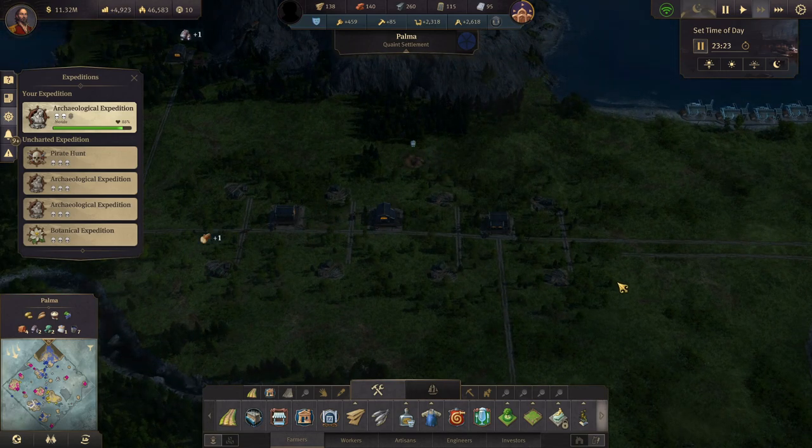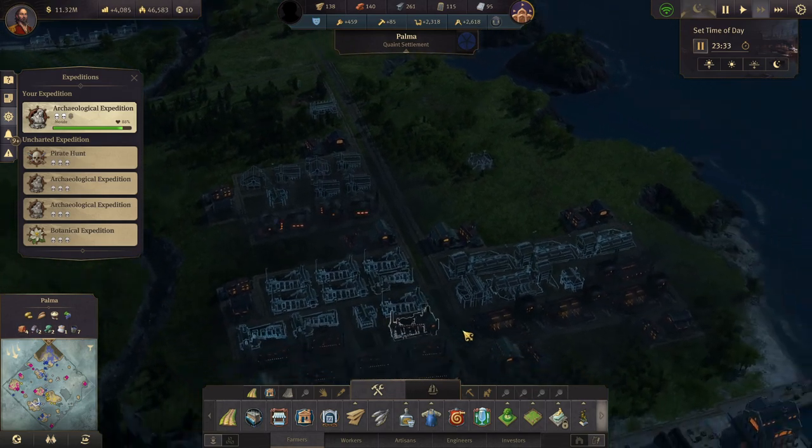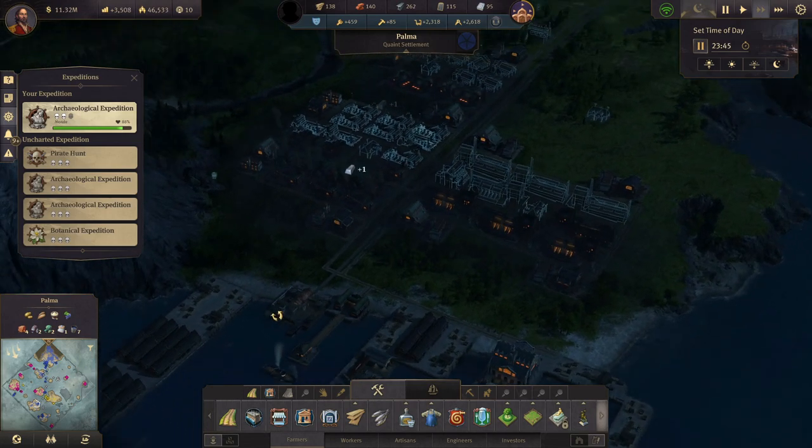And this is all going. We could set up some clay production here — we actually have four clay deposits on this island. That might not be a bad idea.